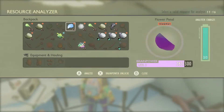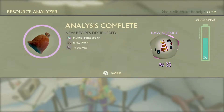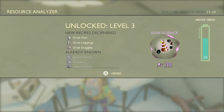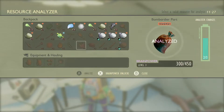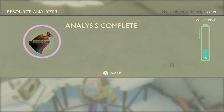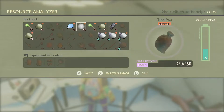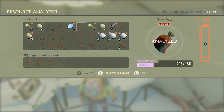We're going to analyze the bombardier beetle parts — we get the jerky rack, which is great, the insect axe, and a level up. That unlocks the grub armor, which is another tier one armor set giving more stamina. Then we'll analyze the boiling gland and get the insect hammer — that's the beginning of our tier two harvesting tools.